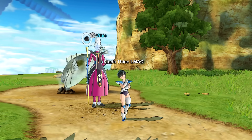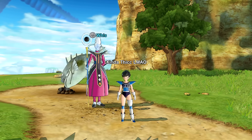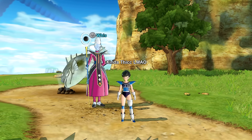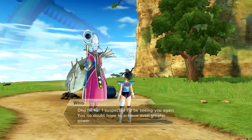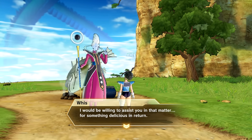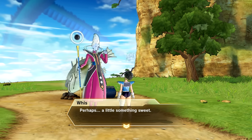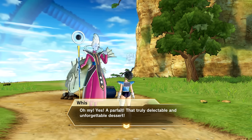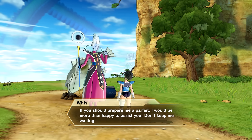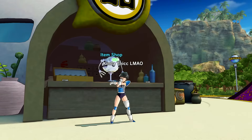Now I'm here to show you how to increase your level cap and level up to 120 as fast as possible for the new DLC 17 free update. First and foremost, you have to talk to Whis. He says: 'I suspected I'd be seeing you again - you no doubt hope to achieve even greater power. I would be willing to assist you in that matter for something delicious in return - perhaps a parfait. If you prepare me a parfait, I would be more than happy to assist you.'